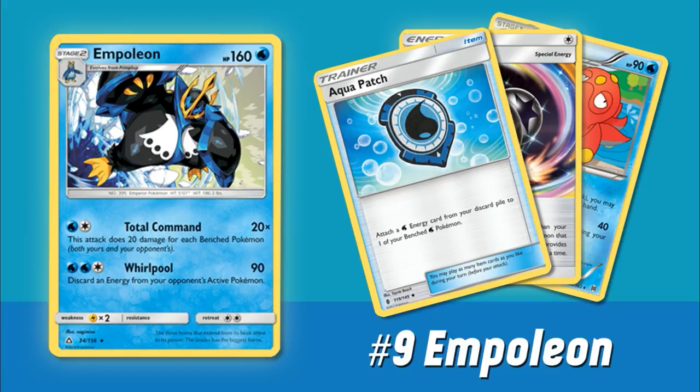Take Golisopod GX — Cross and Cut GX hits for 150, so it's 10 short of knocking out an Empoleon. Similarly for Gardevoir GX, which attacks in increments of 30, so 150 is what it would ideally want to hit for — but because this is 160, it forces Gardevoir decks to have another energy. Also Zoroark variants, even with a Professor Kukui, cannot knock out an Empoleon — they're only going to do 140 damage. So Empoleon's HP is actually really nice.